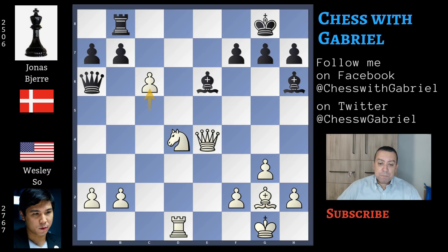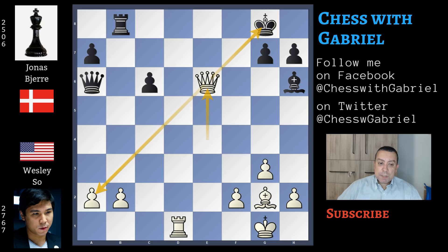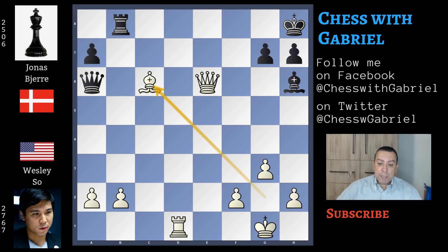What happens with c6? c6 is surely a good move because it connects the queen and the bishop. Now b captures on c6, knight captures on e6, f captures, and the queen recaptures with check, also protecting a2. After king to h8, the bishop can also capture on c6. White is winning the game because it's two pawns up — but Wesley found something even stronger.